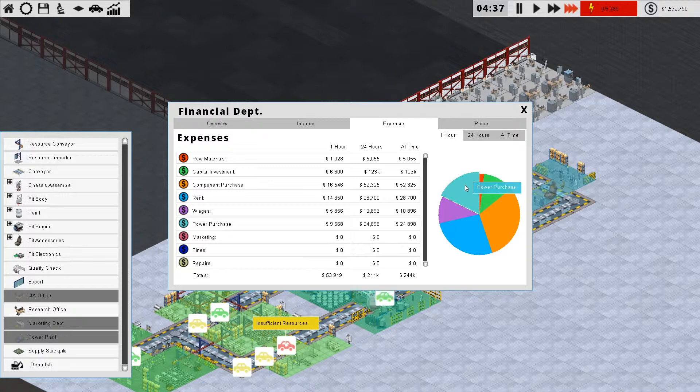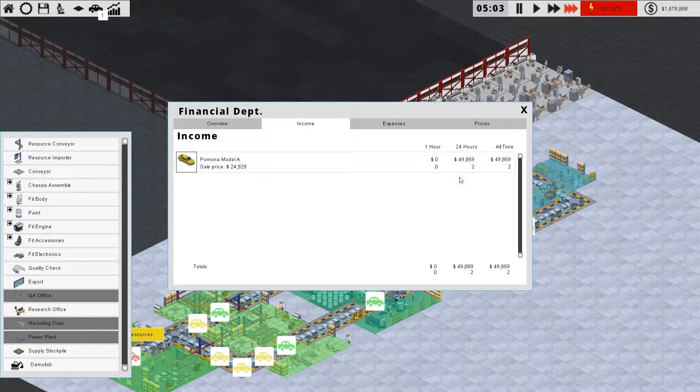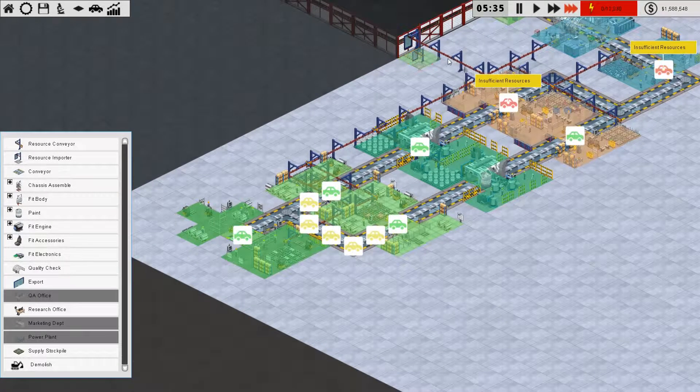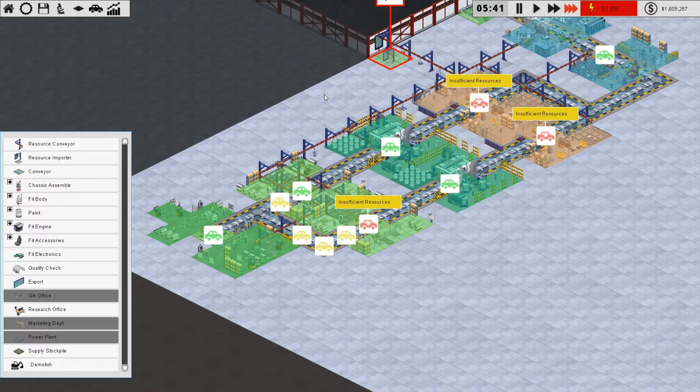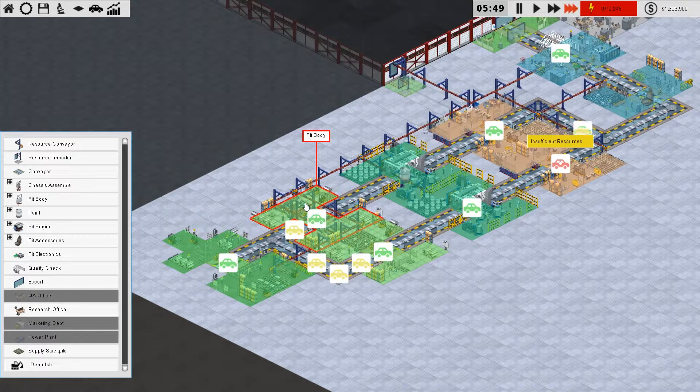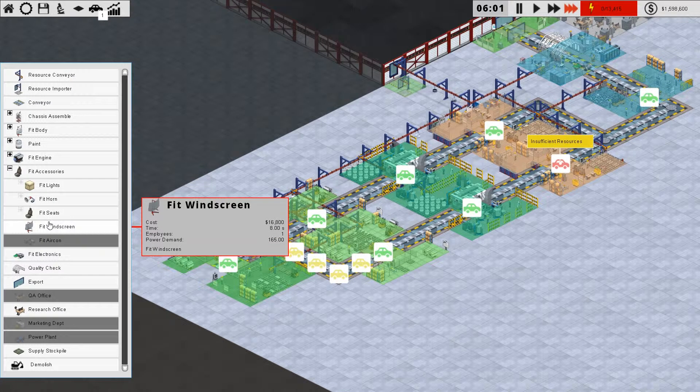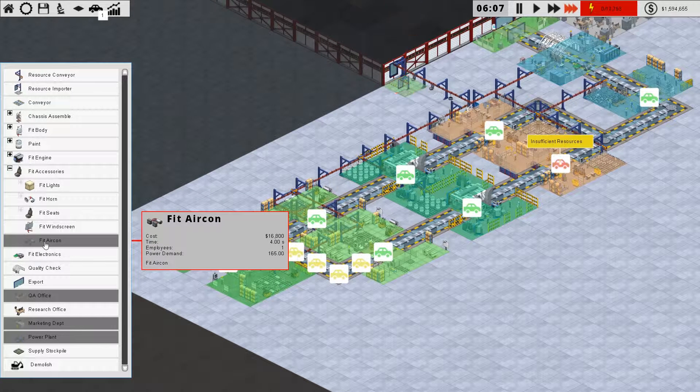The expenses for rent are a quarter of our budget at the moment. Another quarter is component purchase, and we're purchasing power. It doesn't look like much — it's only $24,000 at the moment — but as your factory grows that will get bigger and bigger. We're making $50,000 there, so if we can cut expenses... it's now up to $30,000. Overall time is one hour, though we haven't actually completed a full hour yet.